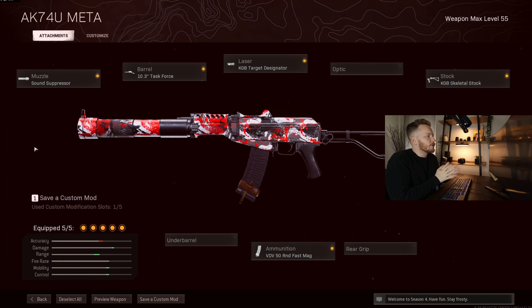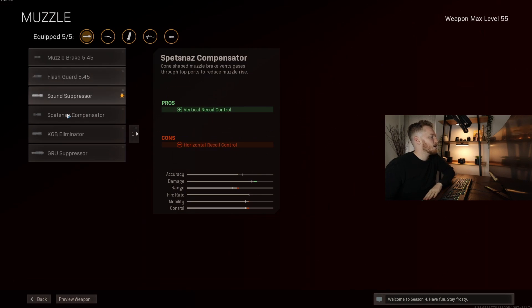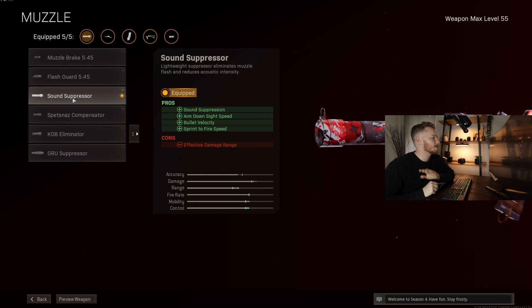All right guys, first of all, grab a screenshot if you haven't already. That way it's going to save you coming back to the video every time, especially if you haven't actually maxed out the AK-74U. That way you can keep leveling up the gun and when you unlock different attachments, you'll know exactly what you needed without having to come back to the video. Now let's jump straight into the muzzle — with this gun in particular, we're going to run the sound suppressor.